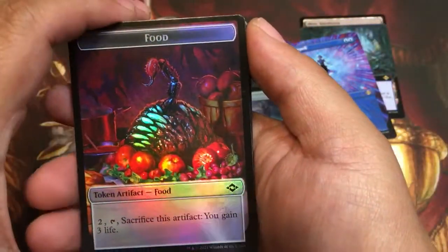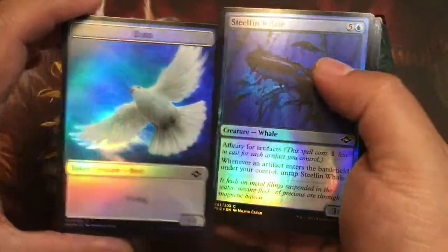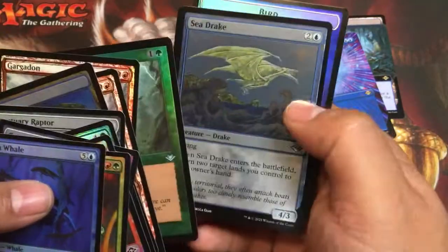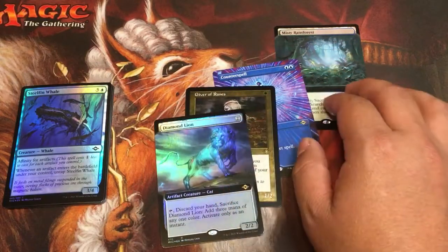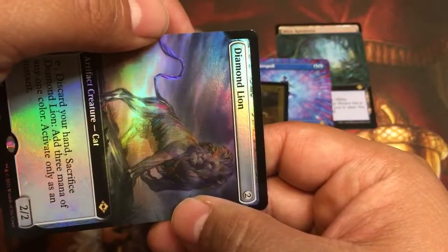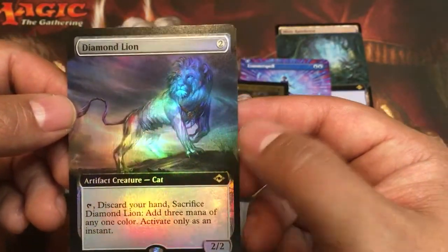Etched Giver of Runes — this was an uncommon, right? Etched retro Giver of Runes — that looks like it's almost gold or something, that's freaky. I'll put that right over there. The other token was a treasure — excuse me, food. And the void. Diamond Lion: discard your hand, sacrifice it when you have three mana — anyone going to activate only as an instant, it costs two and you have to tap it, so you can't do it the turn it comes into play. Otherwise it's just a bear, a two-two for two.